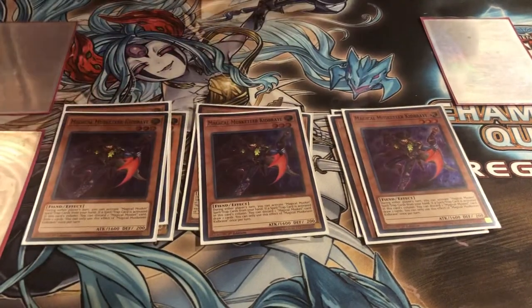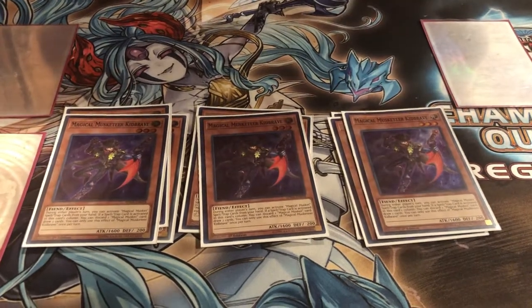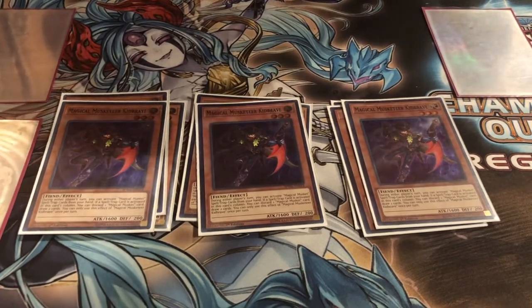Three Magical Musketeer Kid Brave. It helps add to your hand — whenever a card is activated in its column or your opponent's column, you can discard a Magical Musketeer card to draw two cards.